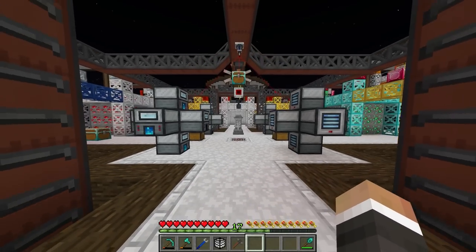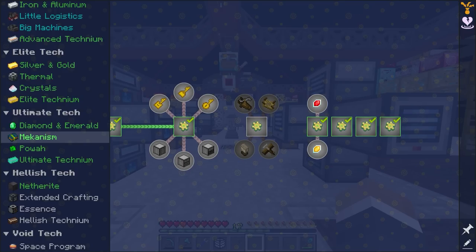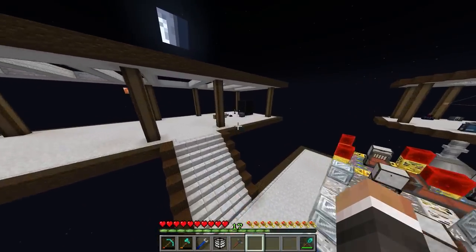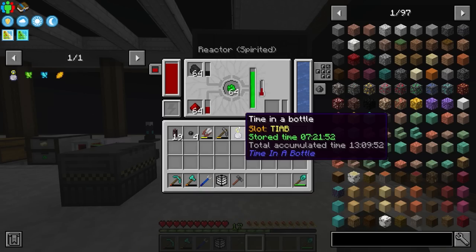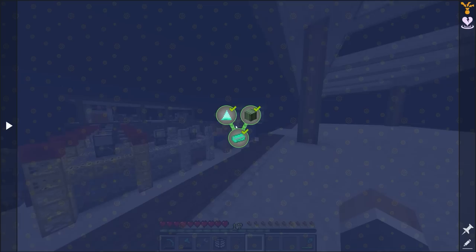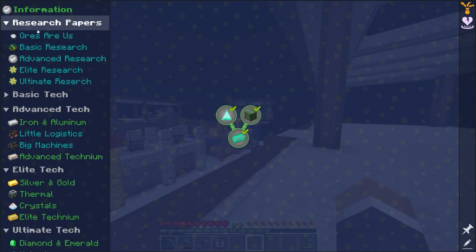In the last stream, we completed the ultimate section of the quest book and managed to get our new spirited reactor producing up to 100,000 redstone flux per tick. Now we've unlocked the next tier of the quest book: the hellish tech tier.